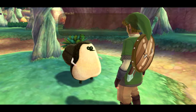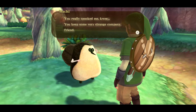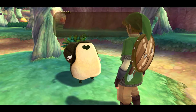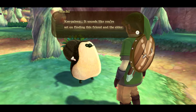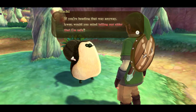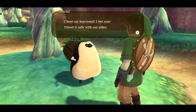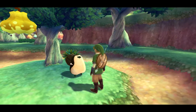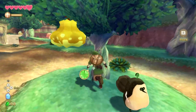My analysis suggests that this Kikwi most likely produces a false positive dowsing reaction due to previous direct contact with Zelda. Using this hypothesis, I theorize there is an 85% chance that the Kikwi Elder will also generate a dowsing reaction for the same reason. I propose you continue dowsing to search for Zelda. I will probably not do that. You really spooked me. You keep some very strange company, friend. It sounds like you're set on finding this friend and the Elder. If you're heading that way anyway, would you mind telling our Elder that I'm safe? I bet your friend is safe with our Elder. I bet she's definitely not.